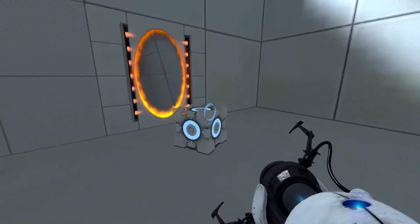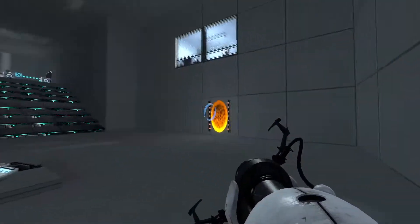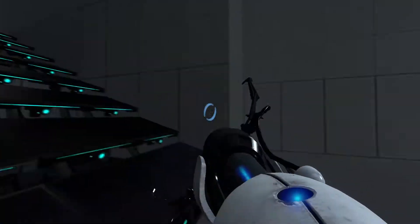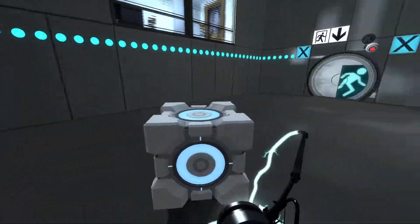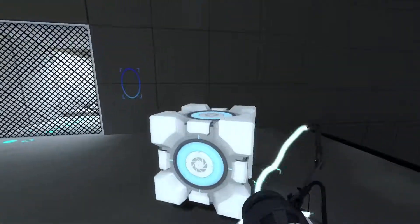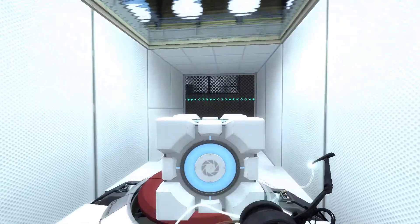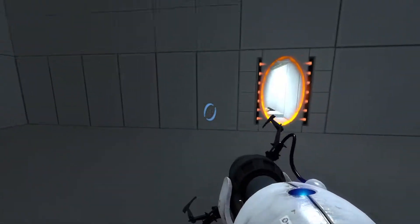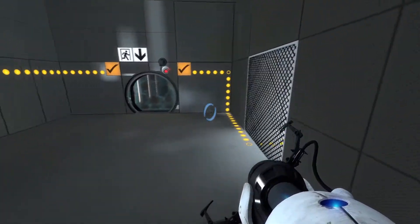Let's start it off nice and easy. So that's for the exit. I don't even need these stairs. Let me use that. Oh, I just noticed my portal gun texture isn't working again. Dang it. Alright, and so this is part one solved.